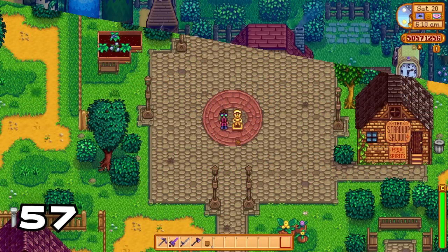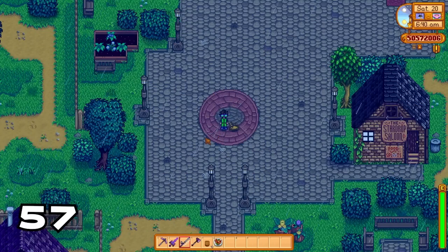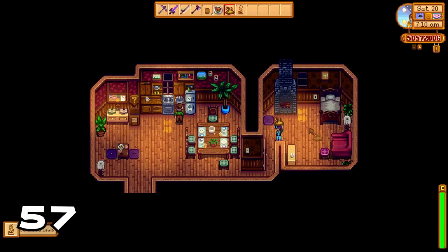The golden Lewis statue can actually activate a secret scene. If you put the statue in the square you'll get a letter from Mayor Lewis with 750 gold advising you to keep quiet. You can also get the statue back inside Mayor Lewis's house after he takes it away.